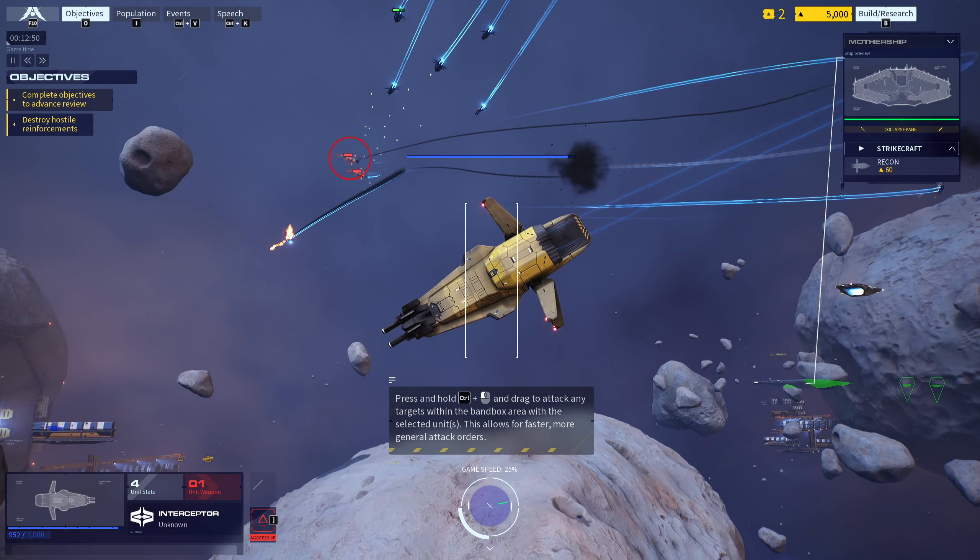As mentioned prior, carriers can also build units. Switch to the newly transferred carrier in the build menu to begin unit production from it. To bolster our fleet, build additional interceptors from the carrier now.